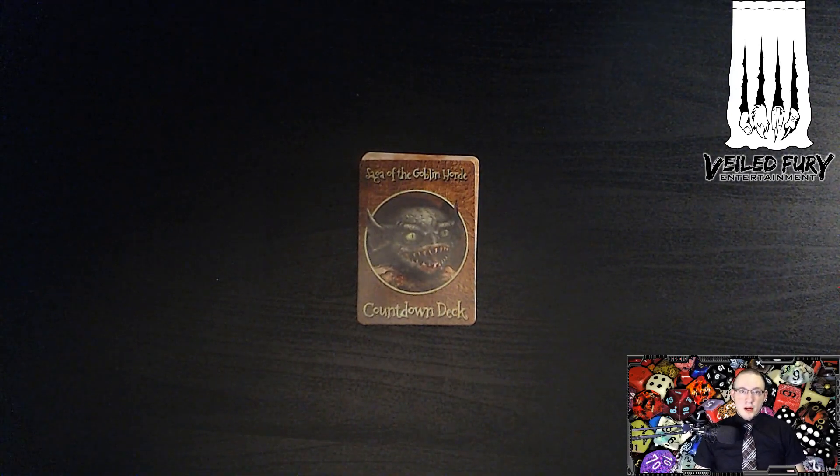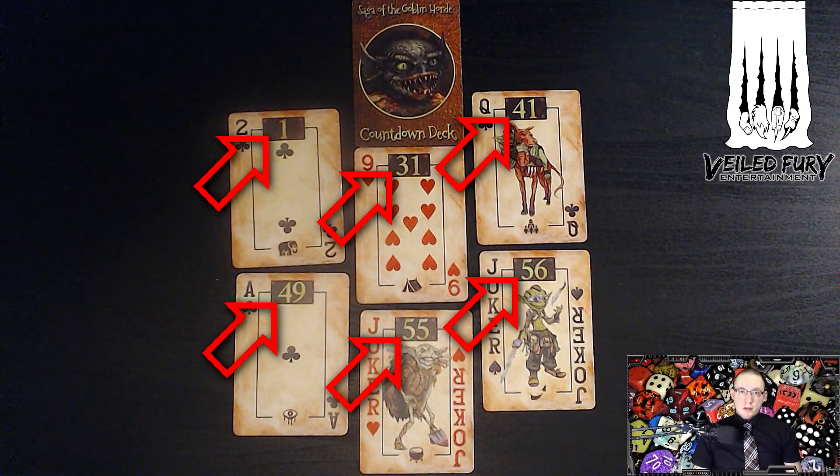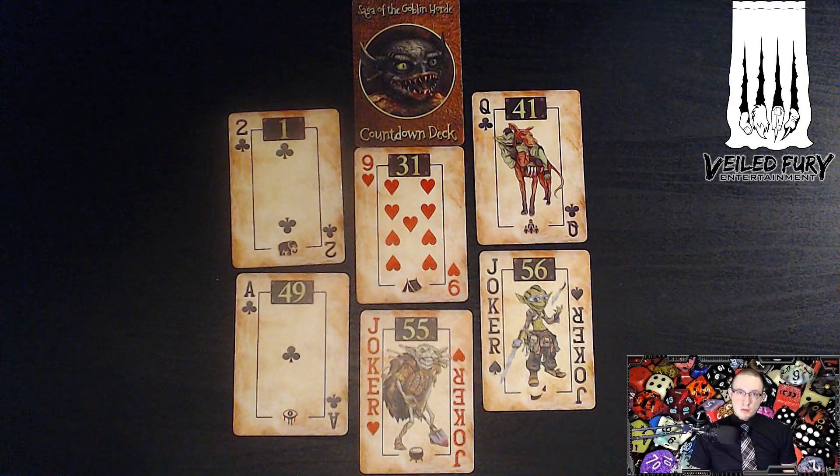You may ask yourself, why is it called a countdown deck? The reason is that initiative in Savage Worlds is handled via playing cards — you get a card and you know exactly where in the initiative order that puts you. To make this whole process even easier and faster, Richard designed the countdown deck. As you can see, there's a number on the top of each card, and that number corresponds with your place in the initiative order when using a Savage Worlds action deck. You don't even need to calculate your place; you just look at the number on top of your card and you know when you get to go.